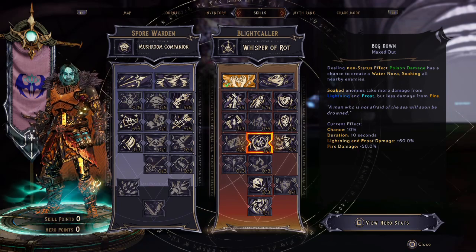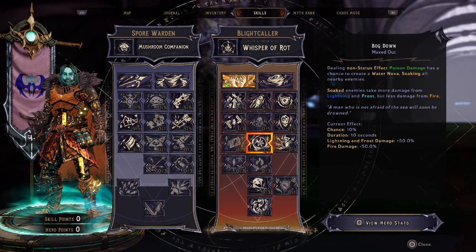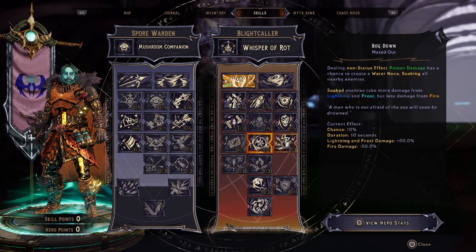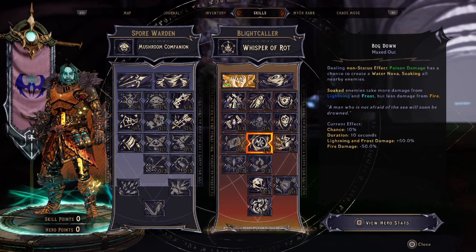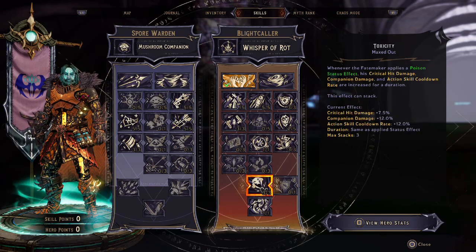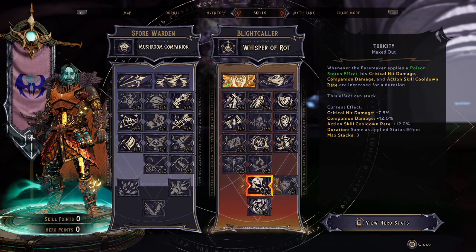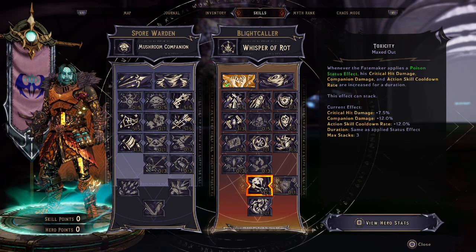And Bog Down — dealing non-status effect poison damage has a chance to create a Water Nova, soaking all enemies. We've seen this before in my builds with Cape of Tides. So you're going to be dealing increased lightning and frost damage, which plays very nicely with Amped Up because we're dealing lightning damage, and also plays nicely with Geist in the Shell because we're dealing poison damage. Then, in our second to last row, we have Toxicity. Whenever the Fate Maker applies a poison status effect, critical hit damage, companion damage, and action skill cooldown rate are all increased for a duration — great for getting the Bog Totem as often as possible and dealing extra critical hits.